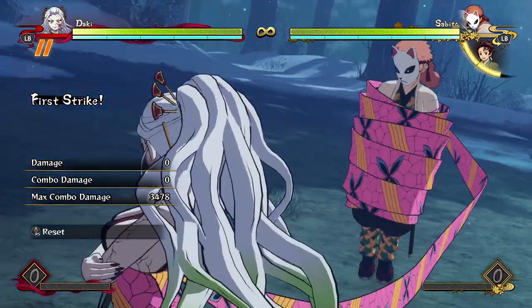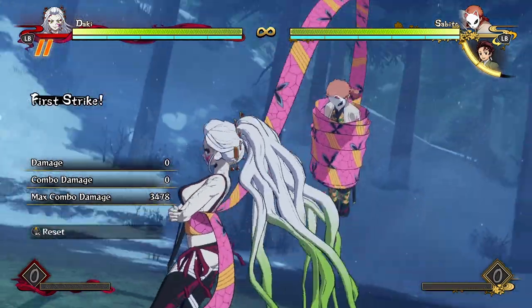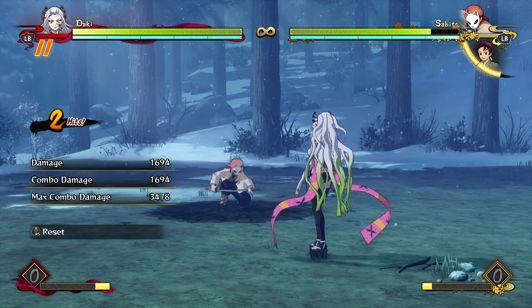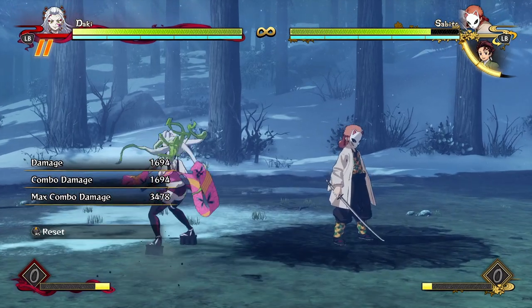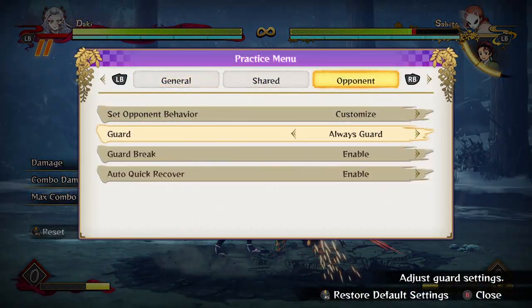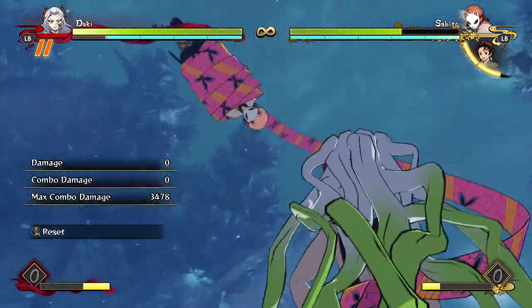Her grab is also nothing to write home about — but also nothing bad. It has maybe slightly above average range, average startup, average damage, and a slightly above average knockdown — it leaves the opponent on the floor for quite a while. It gets the job done and it's very useful, especially when you consider how good her staggering game is with her very advantageous special moves, so getting this grab is going to be pretty common for her.